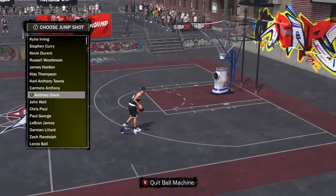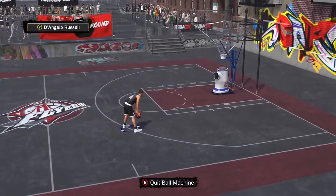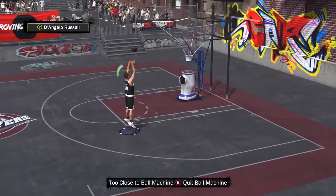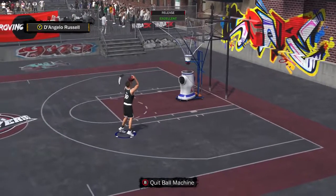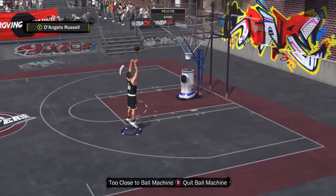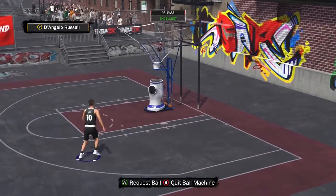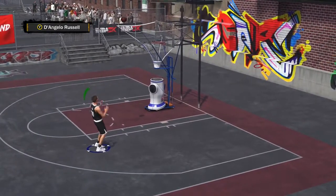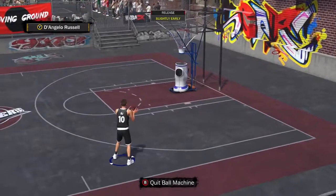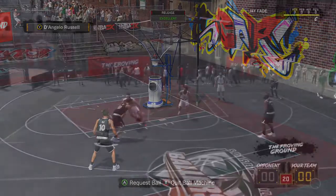The jump shot I'm going to be showing you guys is D'Angelo Russell. This jump shot on this archetype and this tall of a player is OP. D'Angelo Russell is a great jump shot if you want to use a player like this. Take my word for that. D'Angelo Russell is a great jump shot for a tall player like this. I think it works on short players as well, but that's not what I'm here to tell you all about. I'm going to show you guys some gameplay.